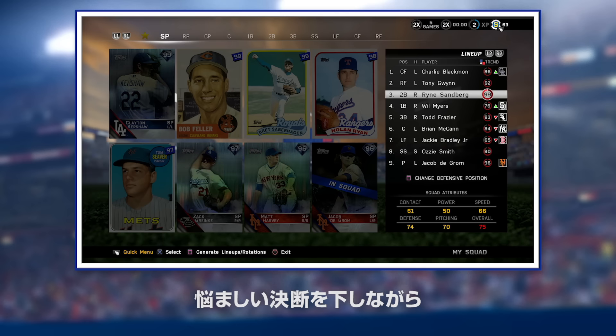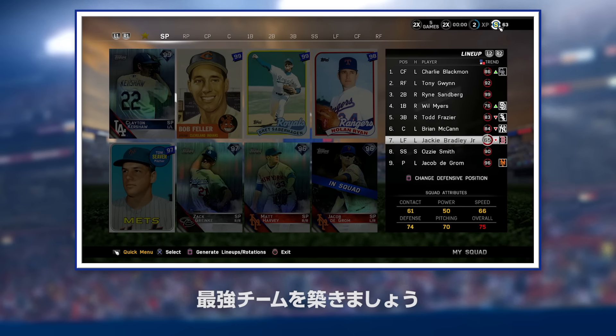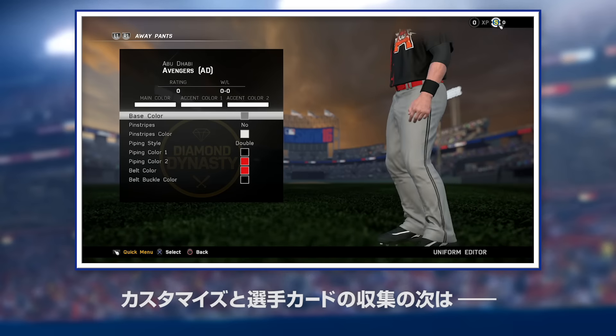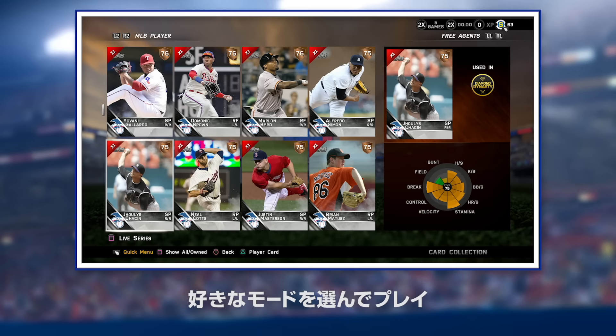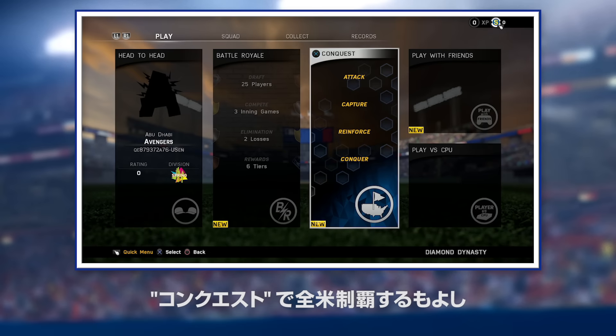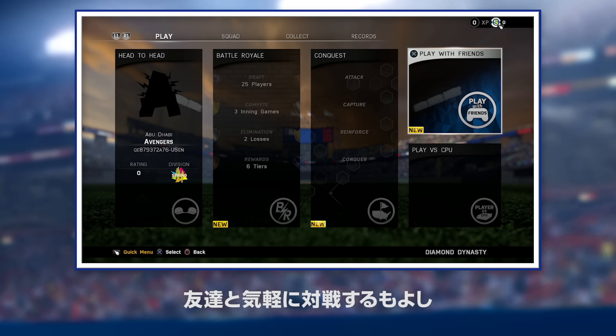In Diamond Dynasty, you'll be presented with these decisions while building your ultimate fantasy baseball team. With customized uniforms in hand and players at your disposal, it's time to decide how you'll play with your new team. Are you going to conquer the United States of baseball in Conquest? Are you gunning for the number one spot on the leaderboard via ranked head-to-head play? Or maybe you're the type that just wants to play a casual game versus your friend.